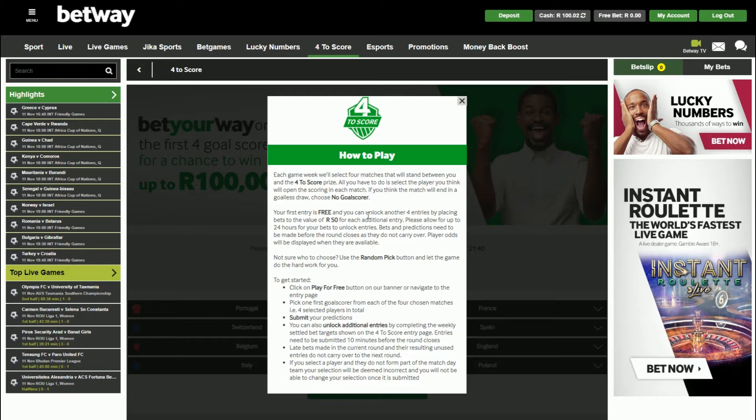Now, if you want to place more 4-2 score predictions, then you're going to need to place bets to the value of 50 Rand for each additional entry. This means you're going to need to place at least 50 Rand worth of bets, and then 24 hours later you will get a new 4-2 score entry. So if you bet 200 Rand, you will have four extra 4-2 score entries, plus your free entry — five in total.